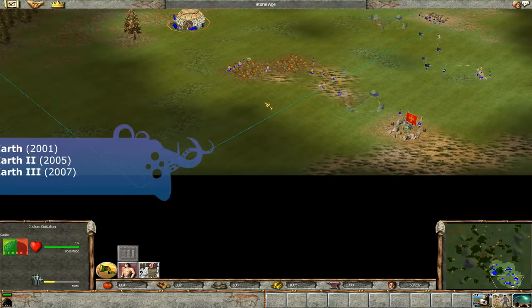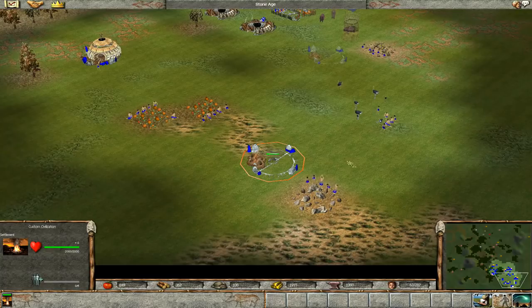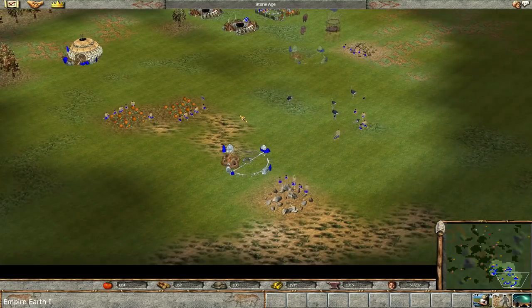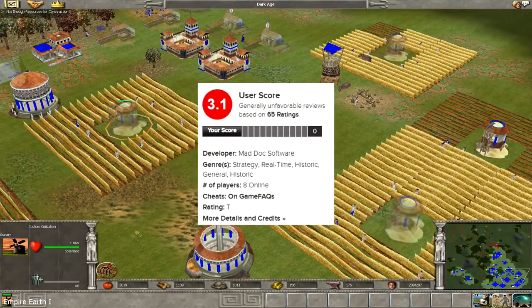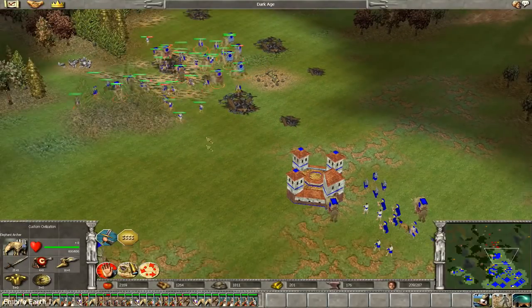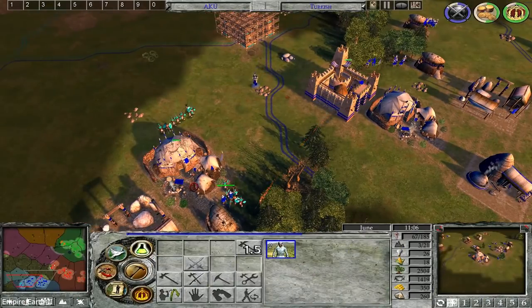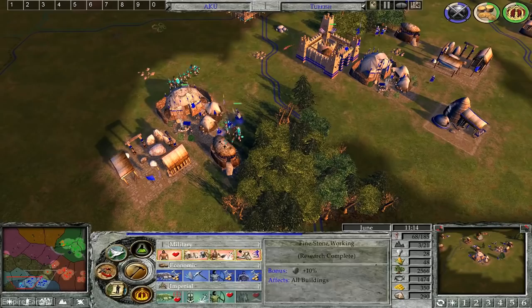Empire Earth franchise. The first part is the most loved by old school players, but let's be fair — the graphics are outdated, so if you're not already a fan, please choose some other part, but not the third. Because the third is bad; on Metacritic it has a user score of 3.1 out of 10. You don't want to play that — you'd better play with a homeless cat full of parasites. So you're left with the second part of Empire Earth, which has much better graphics than the first one. Especially if you liked Age of Empires, Empire Earth II should be your choice number one.